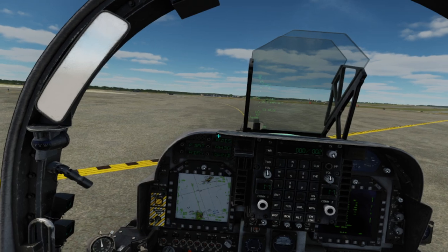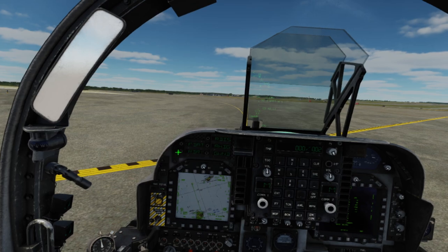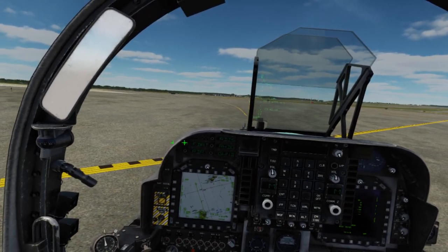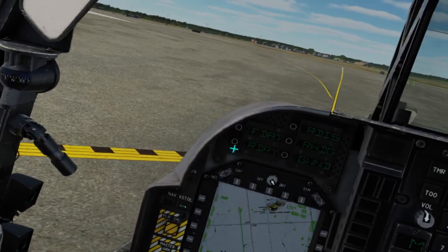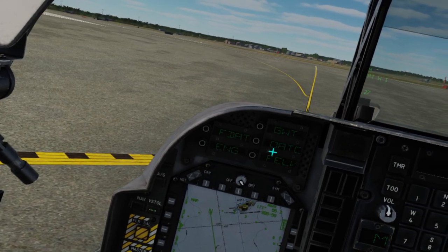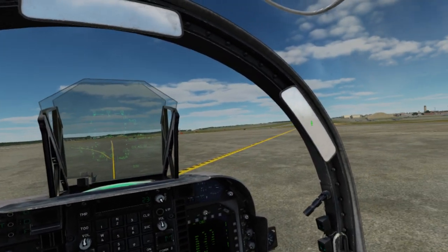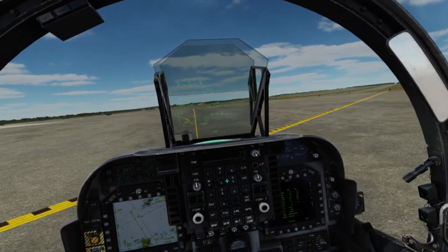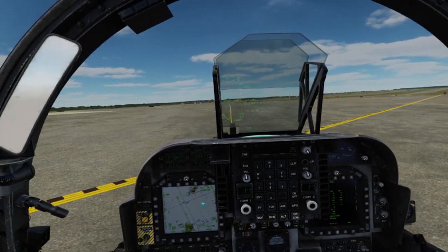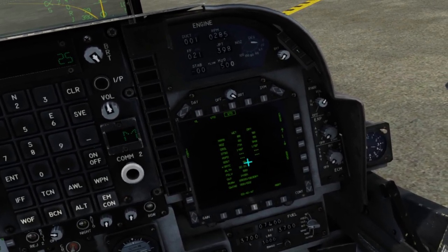We've populated the field conditions. We have runway dry selected, which it is. Going back out from the ODU runway dry field, we can change the outside air temperature. It's 23 right now, but we're going to put 25 in there — a bit of a margin just in case it goes up. That's pretty much all we need.